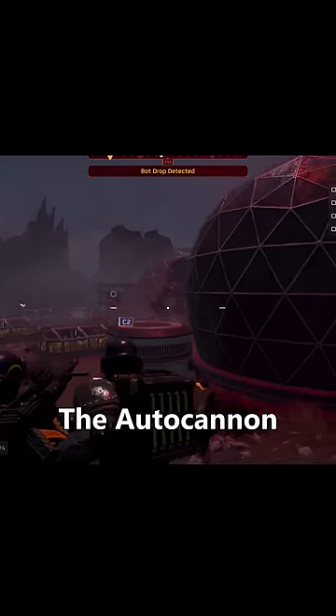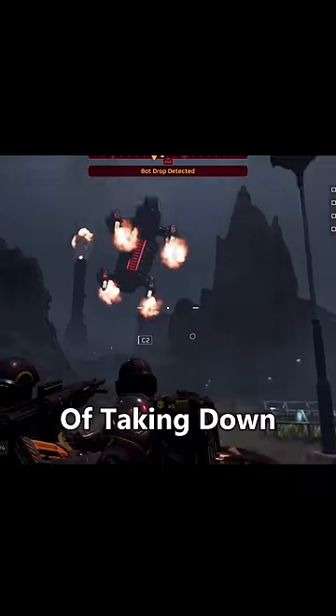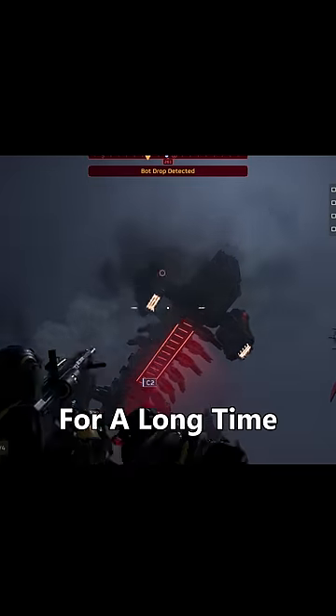Apparently everyone is loving the autocannon in Helldivers 2. This is a reliable long-range cannon that fires explosive shots capable of taking down hulks and walkers quickly. You can even have your friend load you up if they wear the backpack and grant you near unlimited shots for a long time.